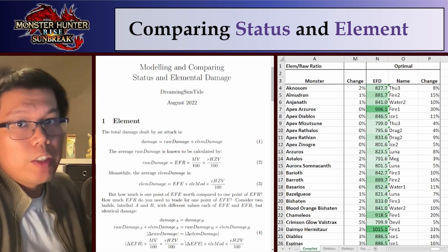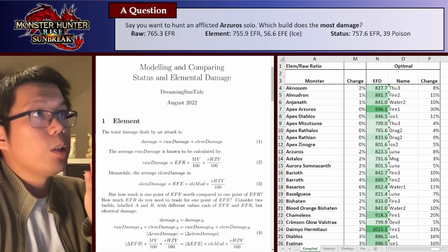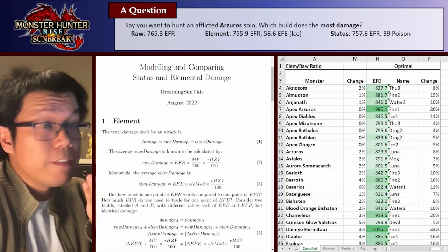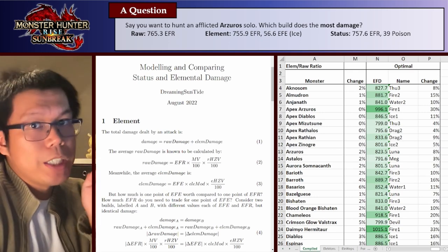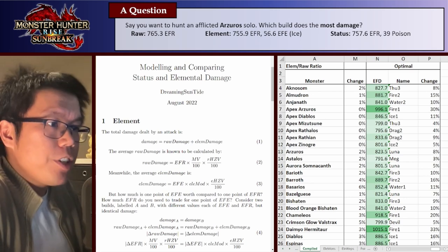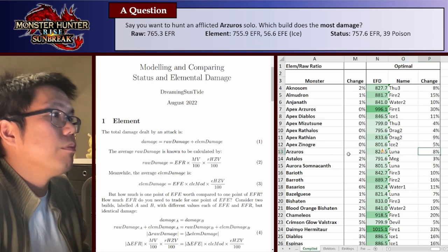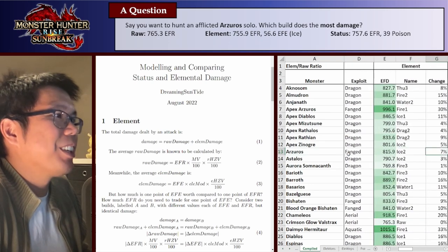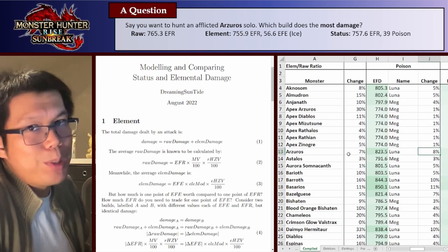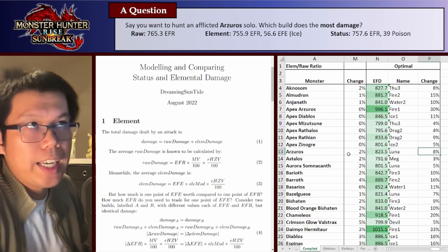The main point of this video is helping us answer questions like: say you want to hunt an afflicted Arzeros solo — which build does most damage? A raw build with like 75 EFR, an element build which has less EFR but some EFE, or a status build which has some EFR and some poison? In the spreadsheet we've already calculated this: against Arzeros an ice build will do 7% extra damage compared to a full raw build, a poison build will do 8% more damage, and a blast build will do 2% more damage. So the best one is the poison build.